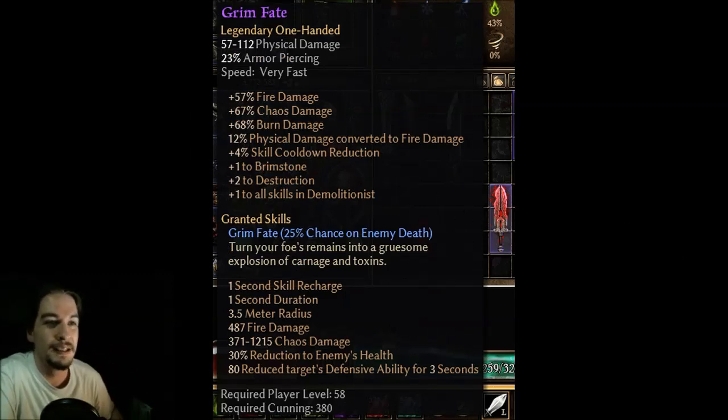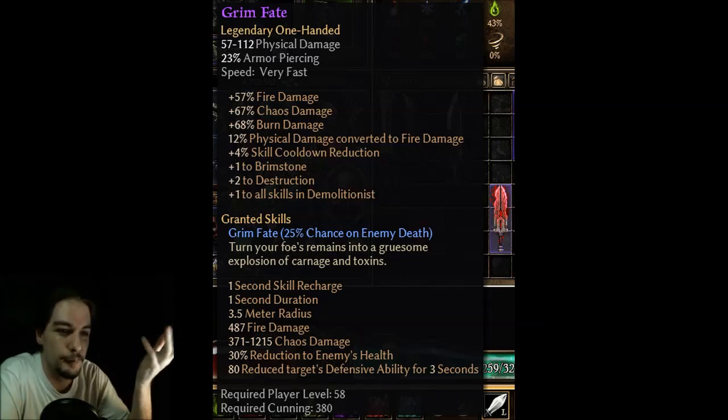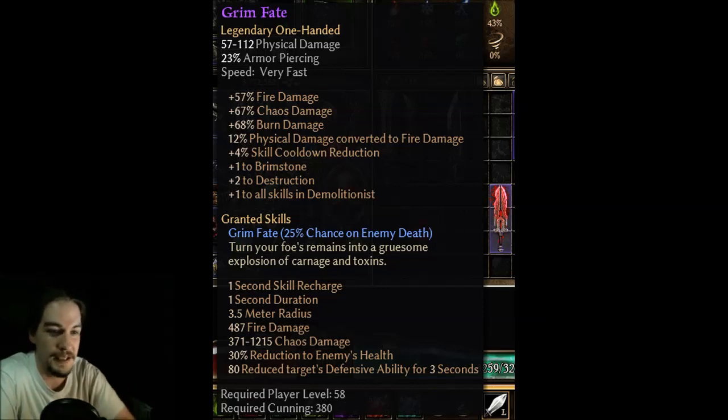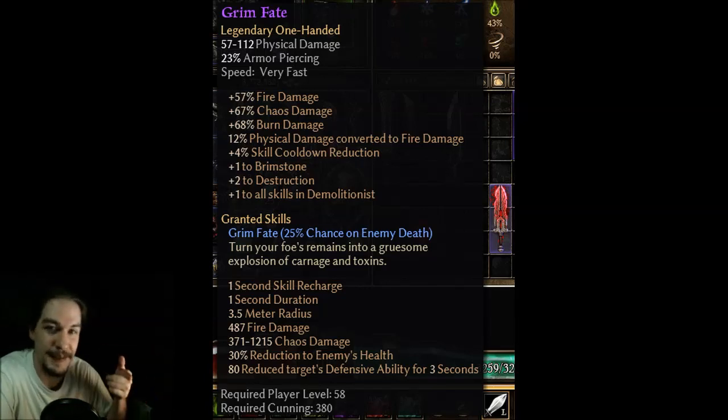Grim Fate — it's a legendary one-hander. Percent chaos, fire, and burn. You convert physical to burn. Skill cooldown reduction. Plus one to Brimstone and Destruction. Plus one to all skills in Demolitionist. Its ability, Grim Fate, is a 25% chance on enemy death — turn your foe's remains into a gruesome explosion of carnage and toxins. So you kill a thing and there's a 25% chance it explodes. I love Corpse Explosion from Diablo 2 — it's one of my favorite Necromancer abilities, and that's basically this.